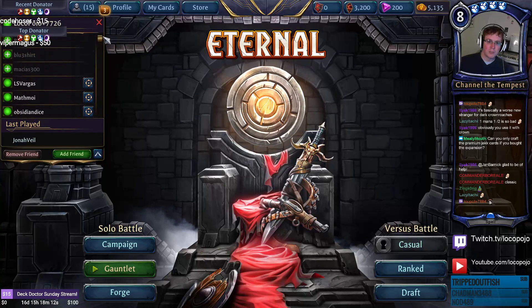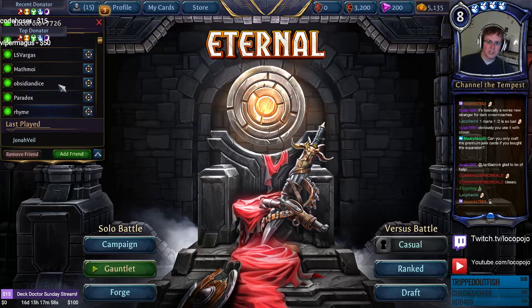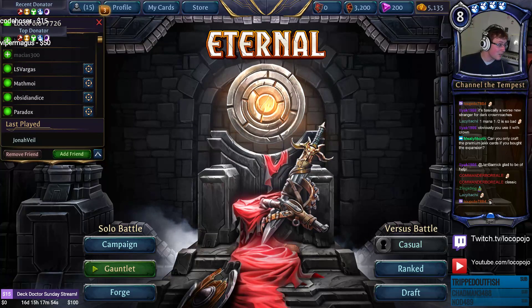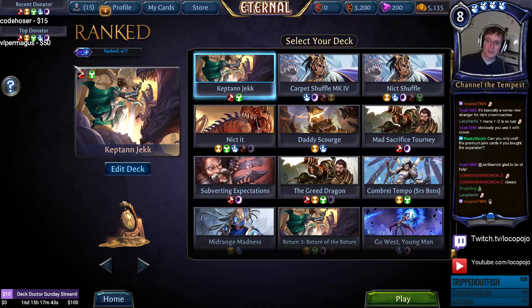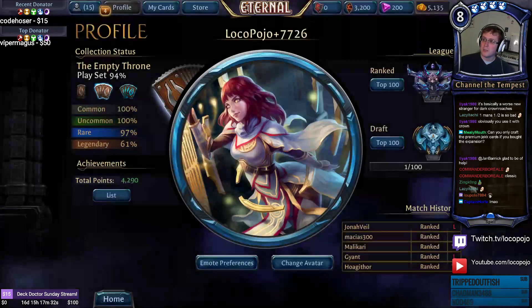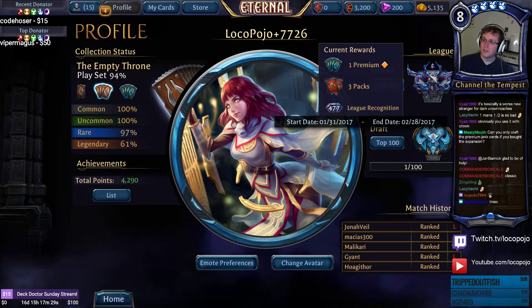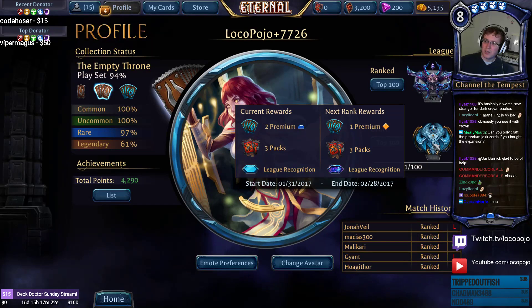The icons look a little better and it seems like the friends list may be sorting based on people you've played with the most. Current rank and points are now displayed in ranked deck select — we're currently ranked 477. You can also preview current rewards for the next rank by tooltipping your ranked or draft badge.